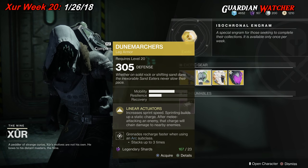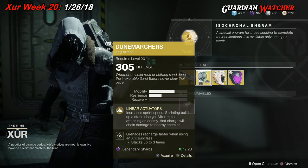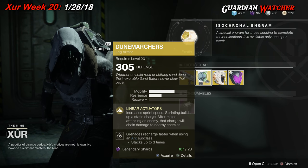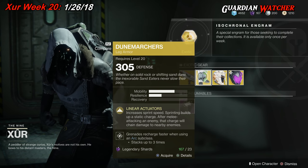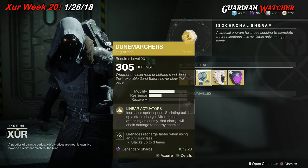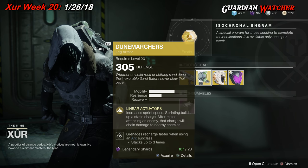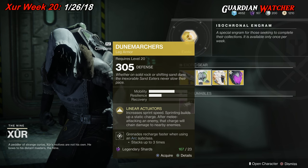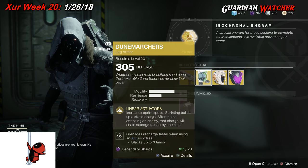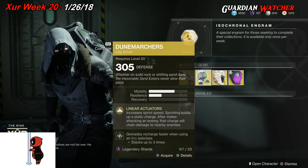The Dune Marchers are okay — it's not a top must-have exotic because there are better exotics out there. For example, in my opinion the Actium War Rig is probably a lot more useful than the Dune Marchers, but the Dune Marchers do have their positives and negatives. I'd rate it a 2.5 in both PvP and PvE. It really isn't bad, but there are better exotics. If you want it, grab it — try it, call it a day.